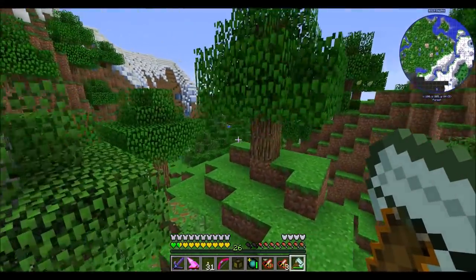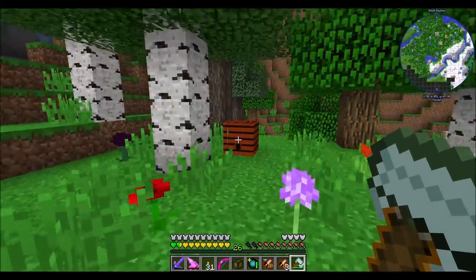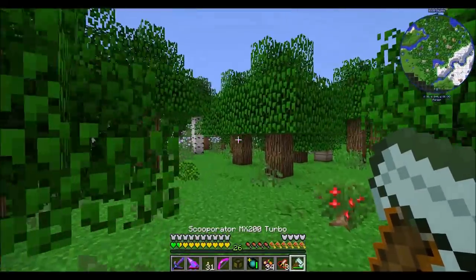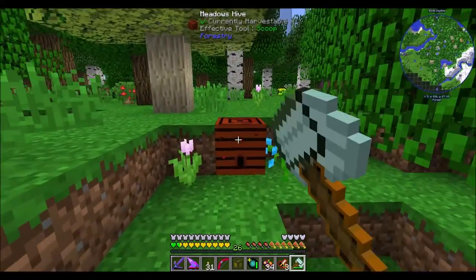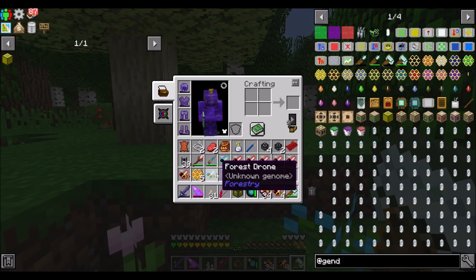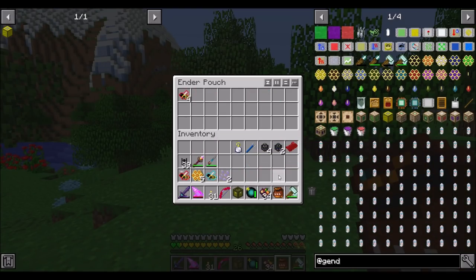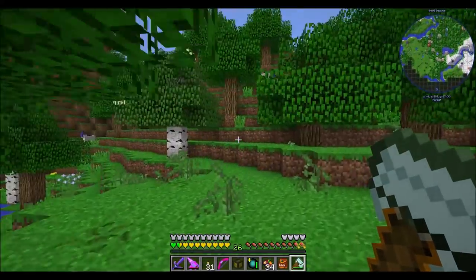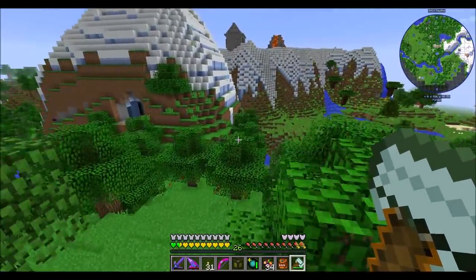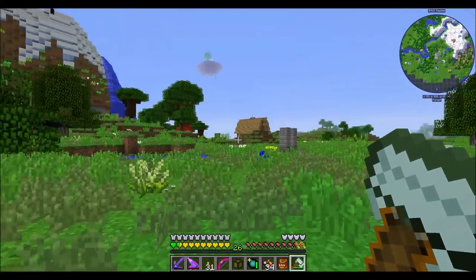Flying around the world to find more princesses and drones. Grabbing a few when you get them is not a terrible idea - having a few extra bees is not bad. As we progress, there'll be a use for having more bees for sure. Note that drones stack but princesses do not - that's an attribute to pay attention to. Be ready to drop them into some kind of bag and send them home. I'd like a few more forest hives if I could, and I'll grab any meadows hives as well.